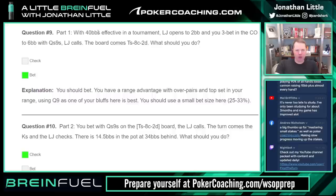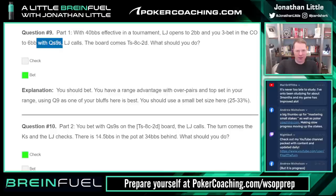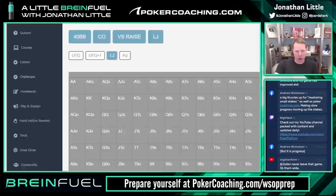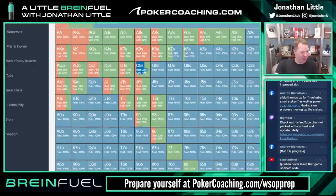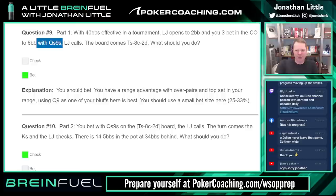The question I got wrong: 40 big blinds effective in a tournament, low jack opens, we're in the cutoff with queen-nine of spades. We already showed this is actually not the ideal play but there is some portion of raising. Turns out you are supposed to mostly call queen-nine suited — call 78 percent, three-bet 22. I use a very implementable strategy where I'm probably never three-betting queen-nine suited, just calling every time. I'd three-bet king-eight suited, jack-nine suited, ten-eight suited every time and call the queen-nine vicinity — a little more polarized than GTO recommends, for simplicity.